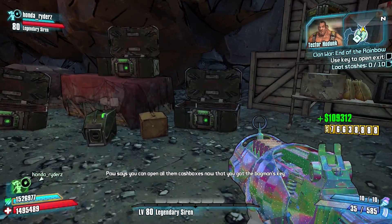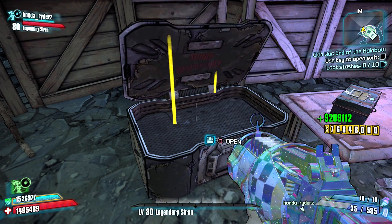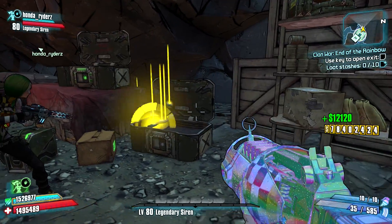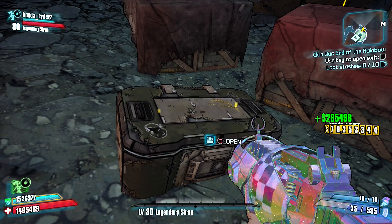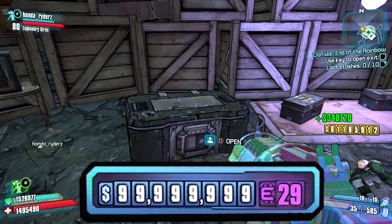Hey guys, I want to show you a way where you can get unlimited money on Borderlands 2. There's an area that has a bunch of ammunition chests and you can open them over and over again and it will just keep giving you a ton of money. The amount of money you get each time depends on what mode you're on. We're on Ultimate Vault Hunter here so we're getting hundreds of thousands at a time and we quickly maxed out our money to 99 million in a matter of minutes.